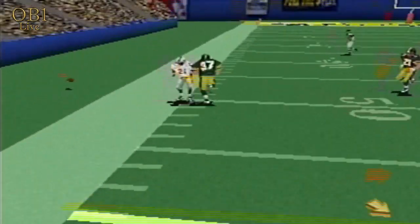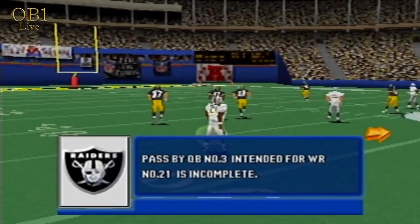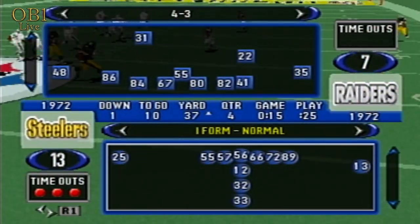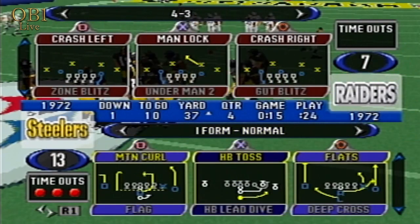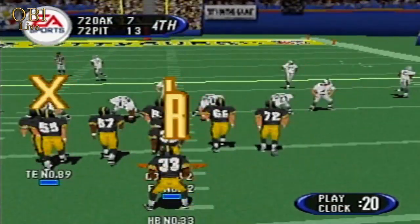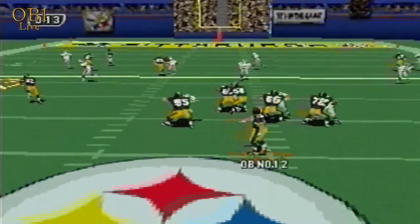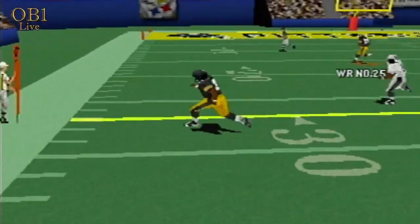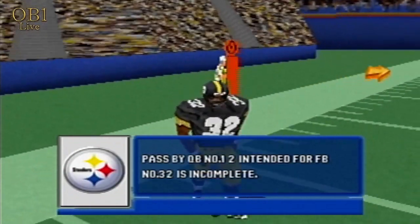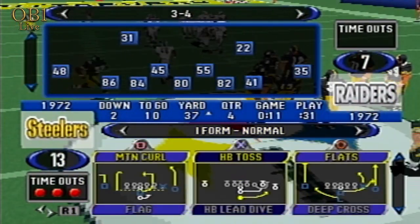Number 3 to throw. He led him too far there, and he has to be careful. Not only is that pass off target, it's also a good way to get your receiver decked. He overthrows his intended receiver. You want to lead the receiver so that he can catch and run, but you don't want to lead him that much.